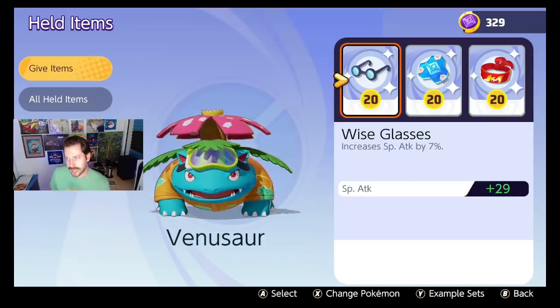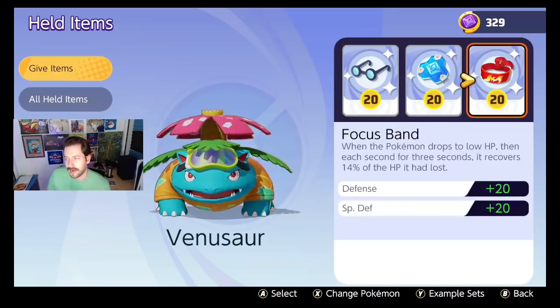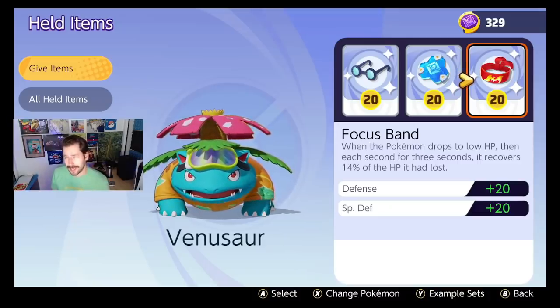Venusaur: I run Wise Glasses for the special attack bonus, Buddy Barrier because it's the best item, and a Focus Band in case people attack me. You could swap Focus Band out for maybe a Shell Bell or Score Shield, but I think this is a solid combination for Venusaur.